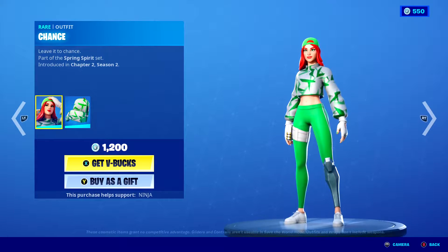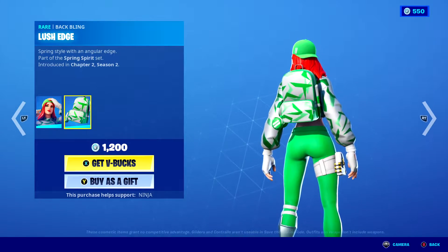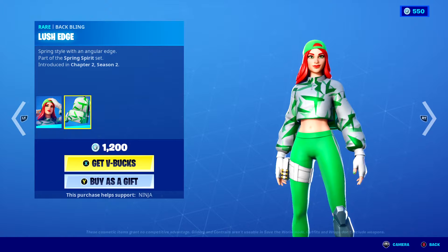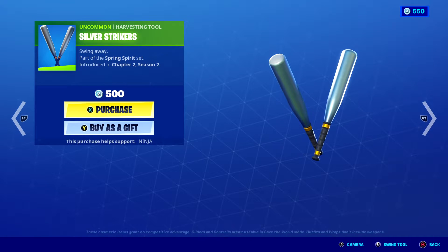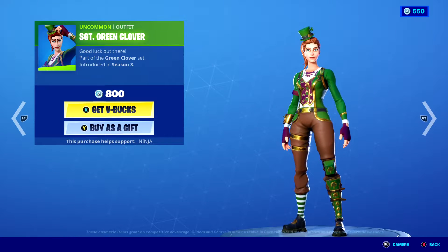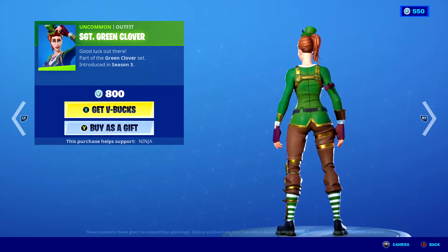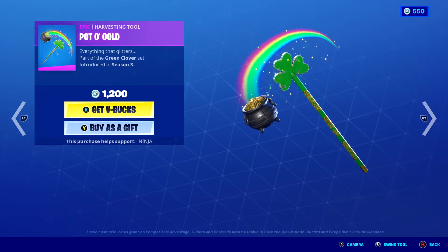In tonight's item shop we have Chance Lush Edge, Silver Strikers, Sergeant Green Clover, and Pot of Gold.